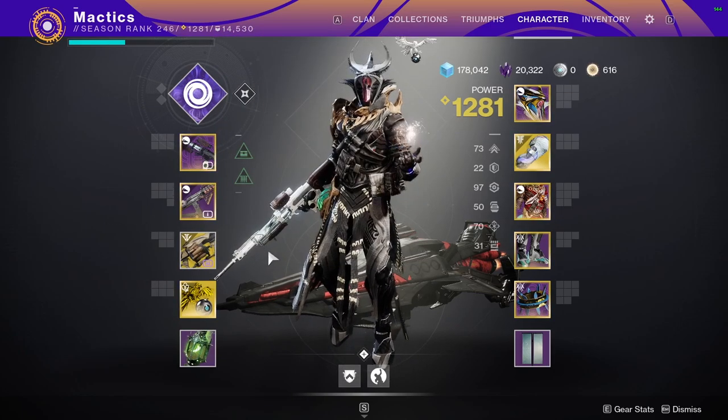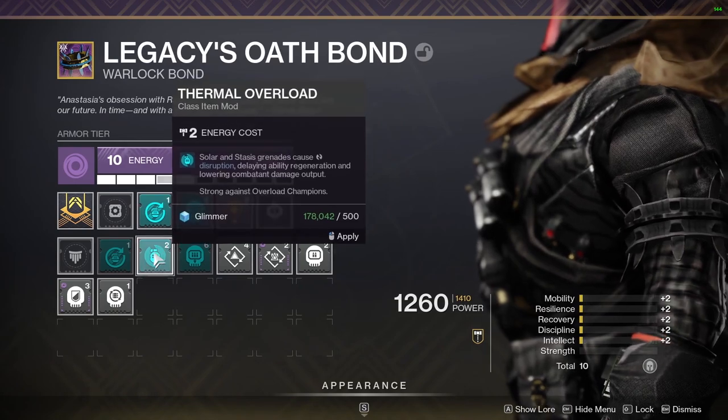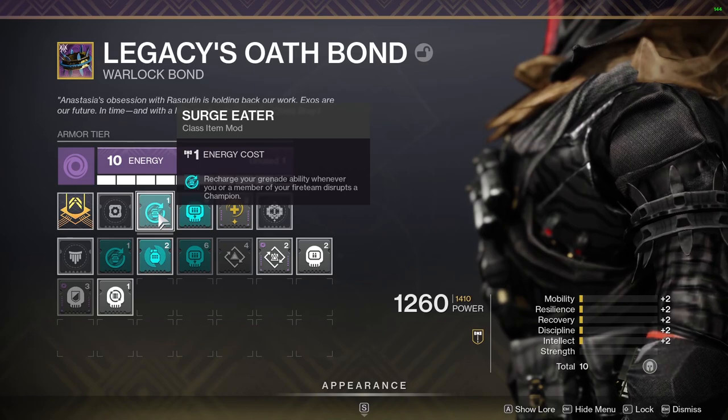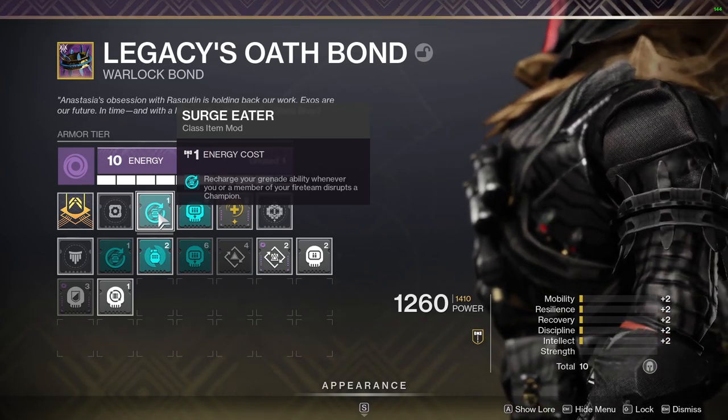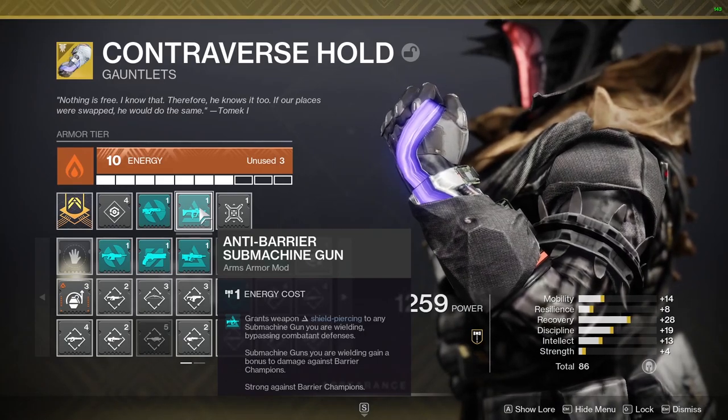Everyone should run Anarchy. If you run Solar or Stasis, run Spoils of War for heavy on champion finishers. Otherwise, run Thermal Overload for overload stuns on grenades. Everyone should run Surge Eater for grenade recharge on stuns. Use Overload Scout and Anti-Barrier for the gun you chose, either Pulse or SMG.